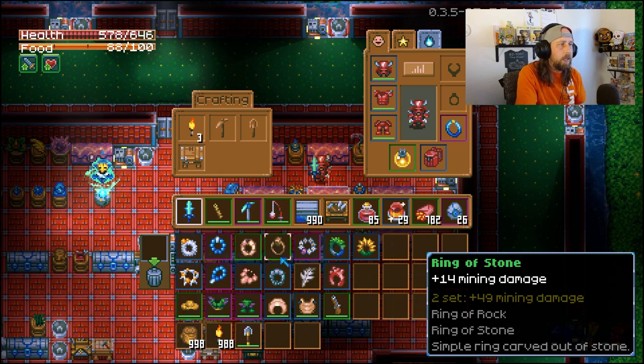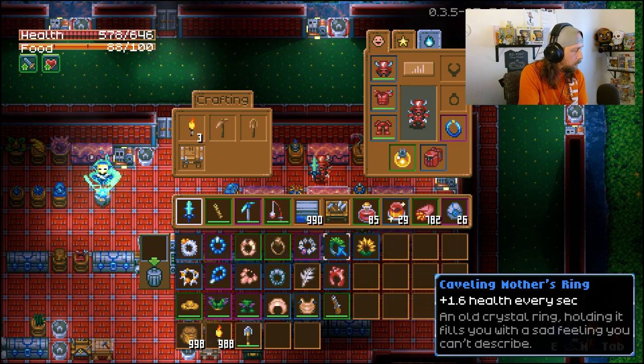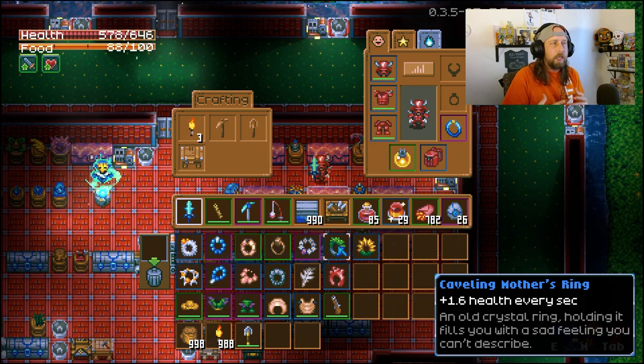In at number 15 is the Caveling Mother's Ring, dropped in Azios's Wilderness. It's not too special but it helps when you're just out exploring — it gives you plus 1.6 health every second. I wouldn't recommend using this to fight bosses or in the Mold Dungeon, but when you're out exploring and come across enemies you'll automatically be getting that health regen. You can find it in the chests around the farms in that area.